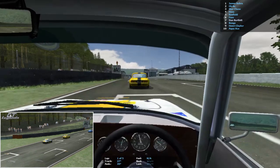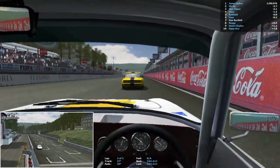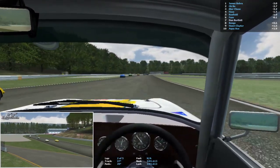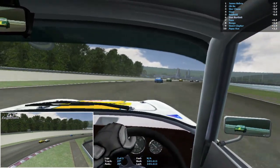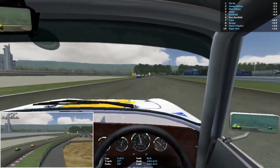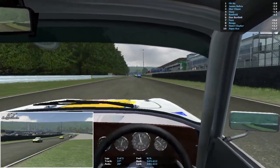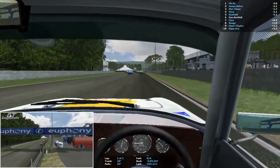After lap one then, James Bearer has taken the lead from oh no, with Star Chase in third place. We lose a little bit of time on the first corner but we always tend to anyway — I can't seem to carry as much speed through that corner as the AI can, it tends to scrub off a bit too much. We're catching up ever so slightly, up into sixth at the moment so we've got one point in the bank.